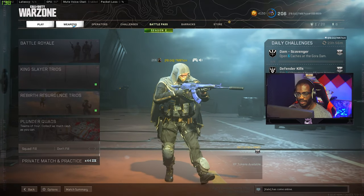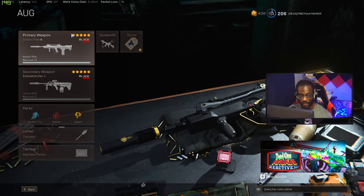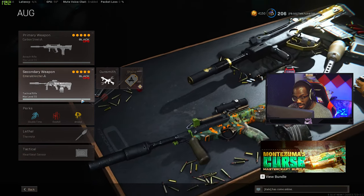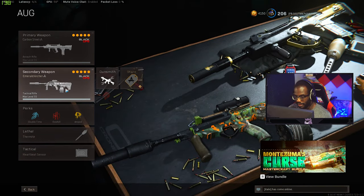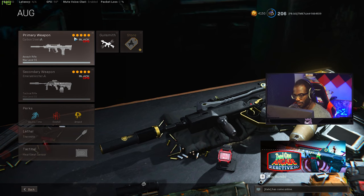For the first loadout, the most obvious one: it's the FFAR and the AUG. This loadout is absolutely dominating Warzone right now. The FFAR is by far the most broken gun in the game, and coupling that with the AUG is just crazy because this gun doesn't lose to really any other guns — it might lose to the AMAX sometimes, but most of the time you're just going to win.